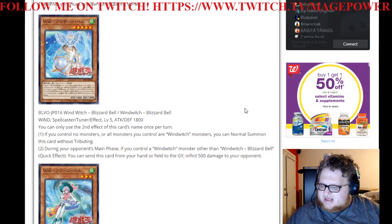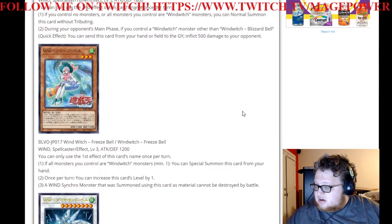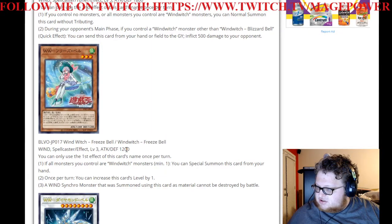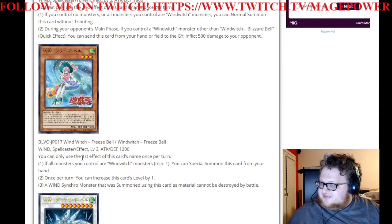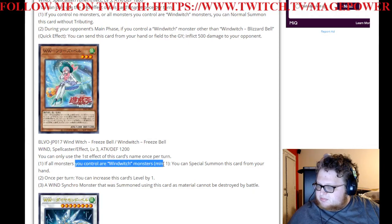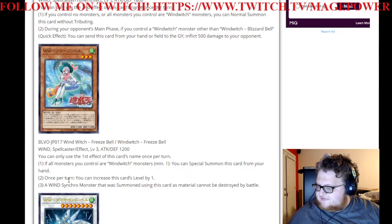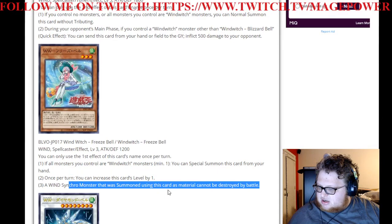Okay, I don't know if I like this. We have Windwitch Freeze Bell — Wind Spellcaster Level 3, 1200/1200. You can only use the first effect of this card's name once per turn. If all monsters you control are Windwitch monsters, you can special summon this card from your hand. Once per turn, you can increase this card's level by 1. A Wind Synchro monster that was summoned using this card as material cannot be destroyed by battle.